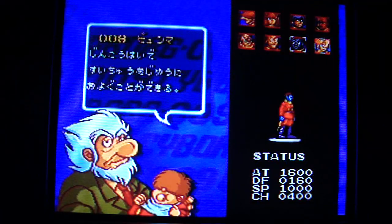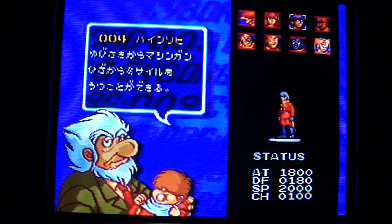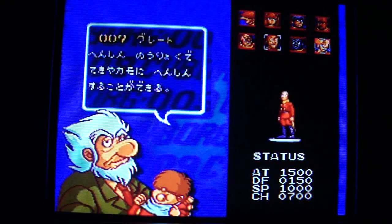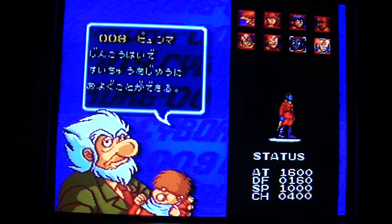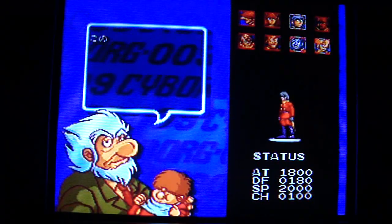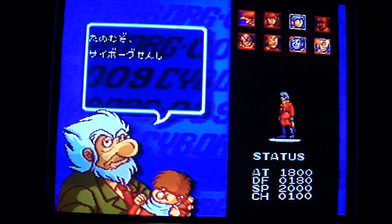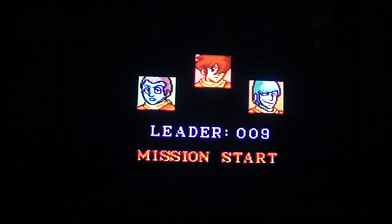You're allowed to choose two different cyborgs - there's already one that's chosen for you. In this first stage we're going to have Cyborg 009, and you can choose two other ones. Let's choose this cyborg and this one. It'll ask you if you want to continue and you just click yes. Each cyborg has a special skill that they can use.